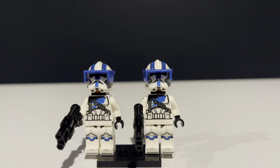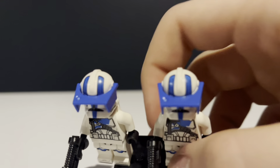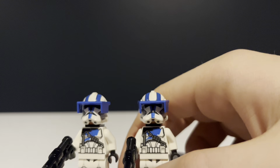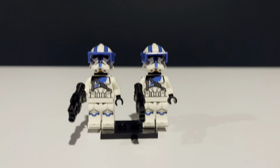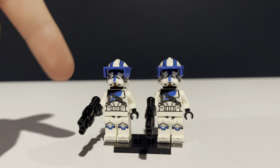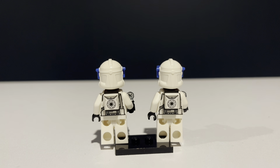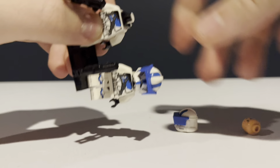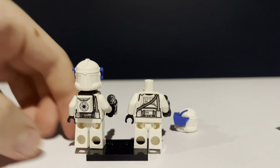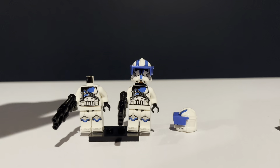These are the 501st Heavy Troopers. They have very similar helmet designs to Commander Cody because of that kind of different lining on the top of the helmet. It looks really nice and I love this guy - he's my favorite of what we're going to be looking at today. The torso is really nice; I like all the straps and stuff. The legs are the same as normal 501st Troopers. On the back, there's a backpack - basically just a normal bag with a strap. Looks really good. I really like this guy.